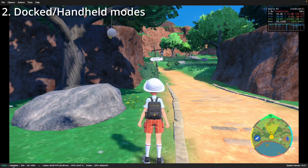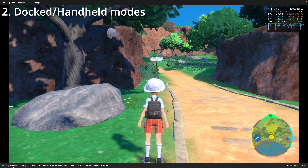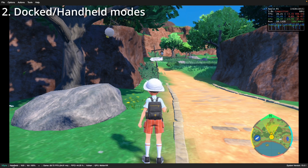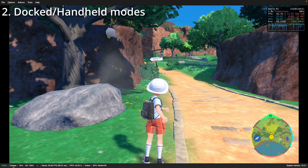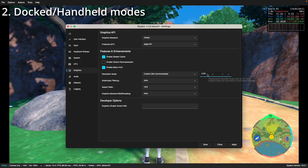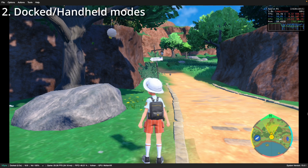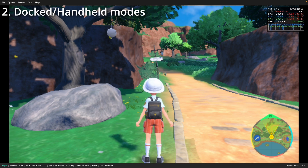Another thing you can do in-game is click on the bottom left-hand side of the screen where you can see docked and handheld modes. Docked mode runs at 1080p as if running on a TV, while handheld mode often drops to a lower resolution like 720p, giving a small performance boost and slightly downgraded visuals. You can also go to graphics settings and change the resolution scale to custom — setting it to 0.5 gives a substantially lower resolution but a better performance boost in virtually every game. You can combine 0.5 resolution with docked or handheld modes.